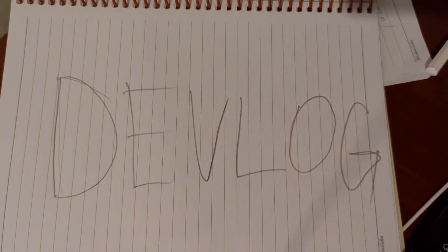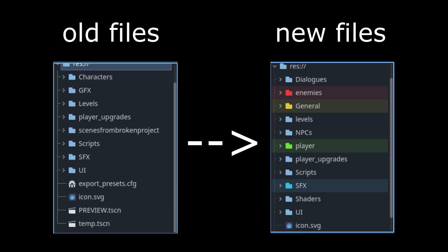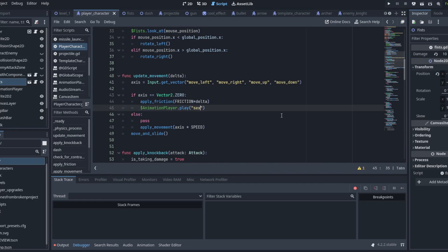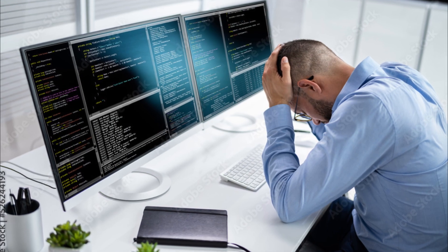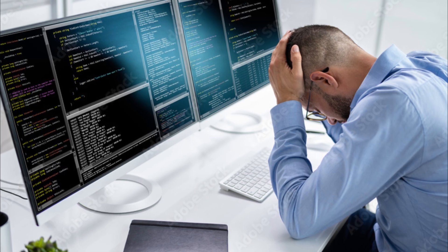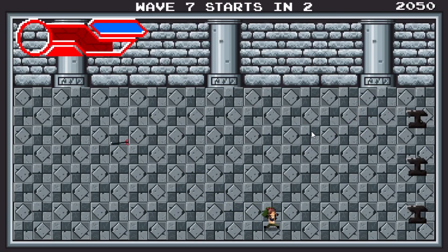I don't know if that's what I'm supposed to do in a devlog, but let's start. Firstly, I created a new project, reorganized the file system, changed some code, and transferred scripts and scenes from the old project. I tried working with the original game project, but it was such a mess that I decided to create a new one. Aside from questionable art decisions — I'll talk about improving visuals in another video — there are some issues with hitboxes and gameplay mechanics that need to be resolved and polished.